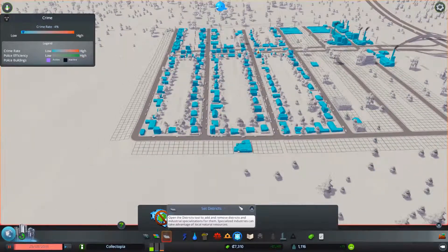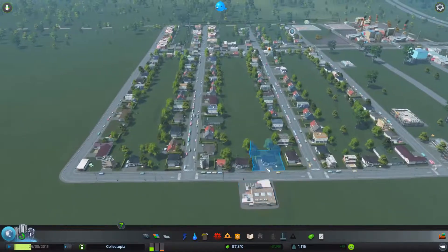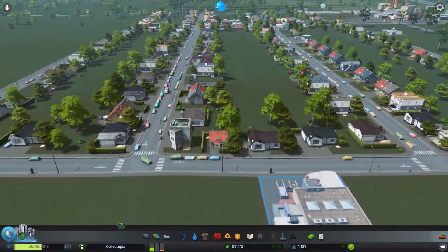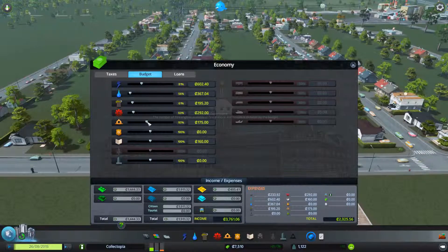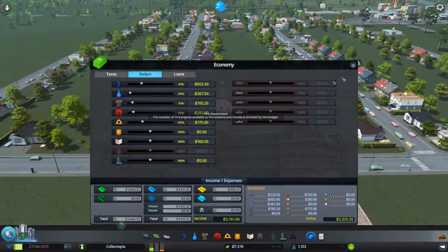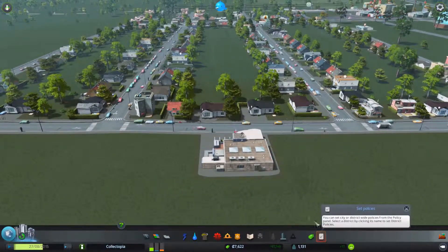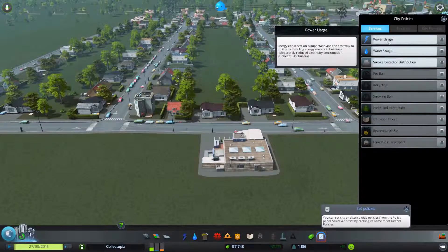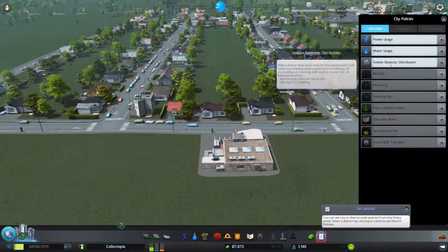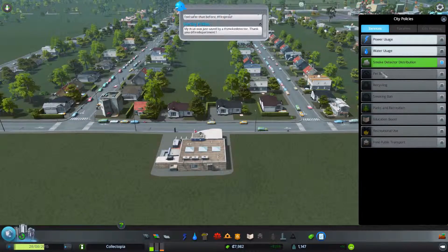Oh, I don't have enough money — that kinda sucks. Well, we'll get money coming in shortly. We can set police power usage, water usage, smoke detectors — let's distribute smoke detectors, just for brevity's sake.